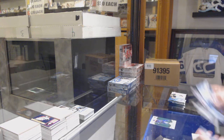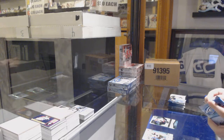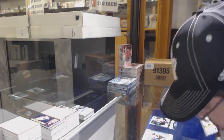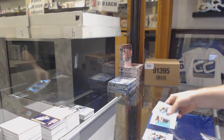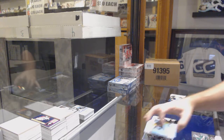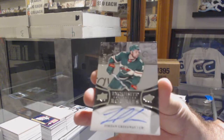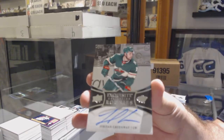We've got a green of Bo Horvat for the Vancouver Canucks and an Alexander Fortin for the Chicago Blackhawks at $9.99. We've got a Crosby green for the Penguins, Dylan Gambrell $9.99 for the San Jose Sharks, and an Exquisite Rookie auto Jordan Greenway for the Minnesota Wild.